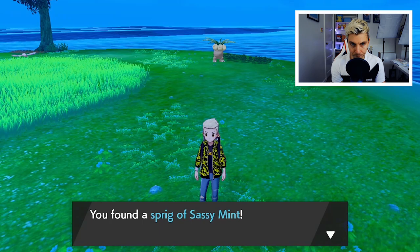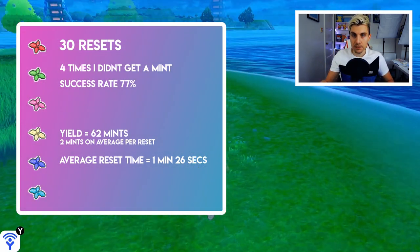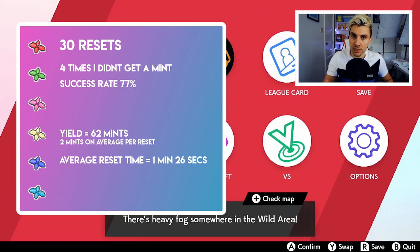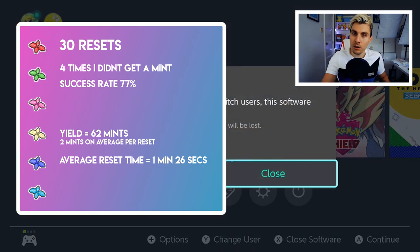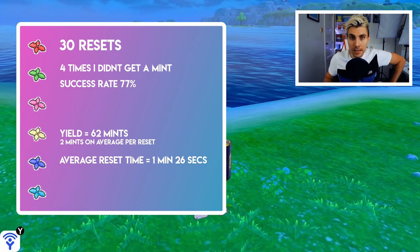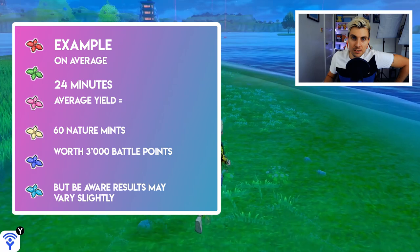I did this method for this recording 30 times. There were four occasions where I reset, came back in, went around, and didn't find a single mint — but four out of 30 is not too bad. That's about a 77% success rate. From my findings, 77% of the time you are going to find a mint on the island, and it's not normally just one mint. In total I yielded 62 mints across 30 resets — about two mints per reset on average.